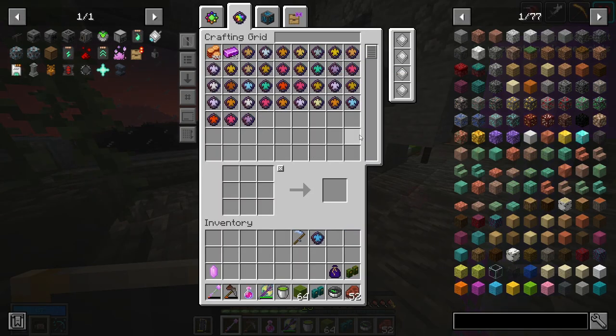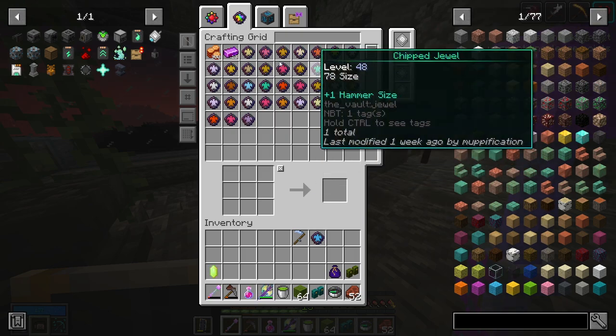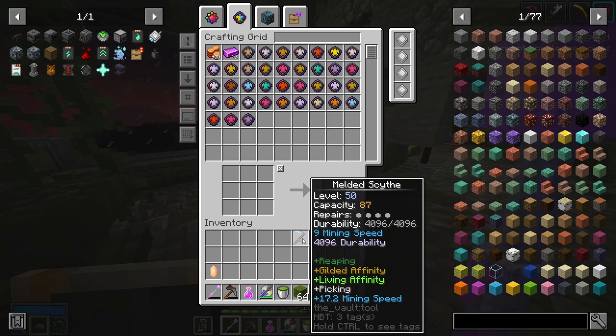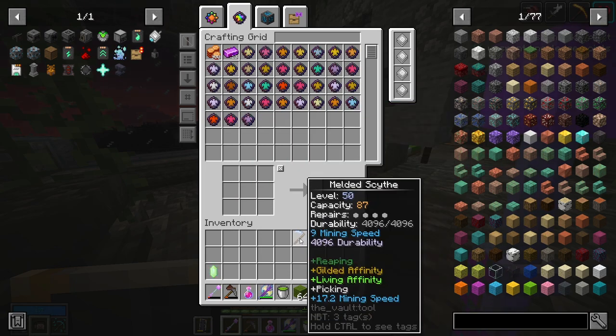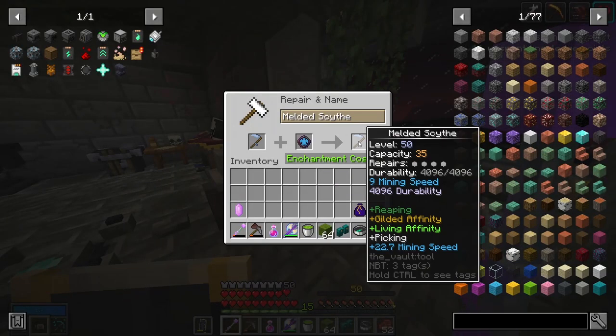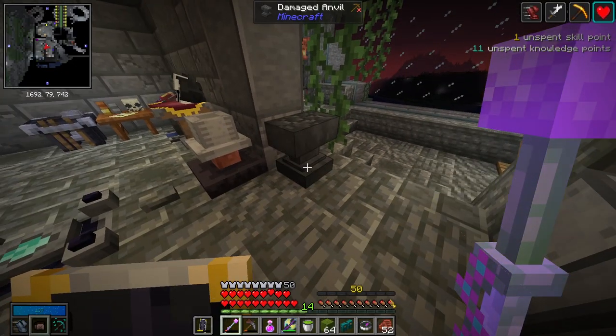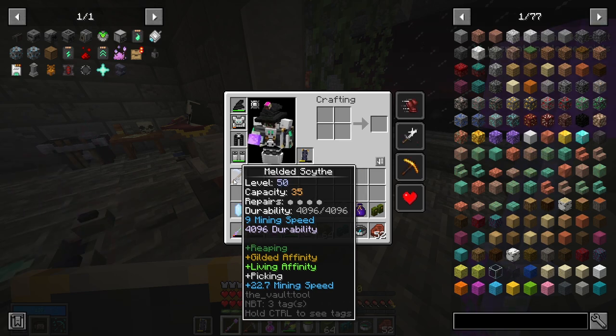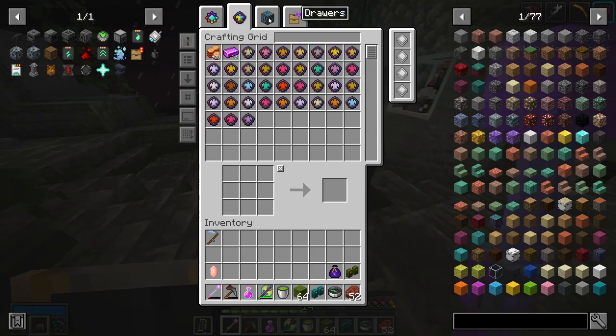I'm thinking about adding one more, and that'll be the last one — I don't have any more mining speed jewels I'm willing to use. That brings it down to 35 capacity. It now has 31 mining speed, so I can mine gilded and living chests, hopefully. I still need to enchant it of course.